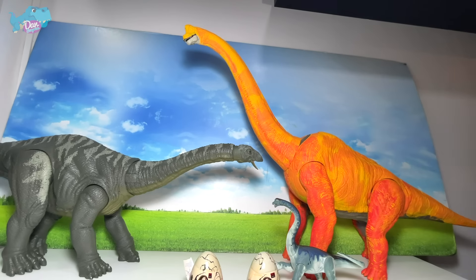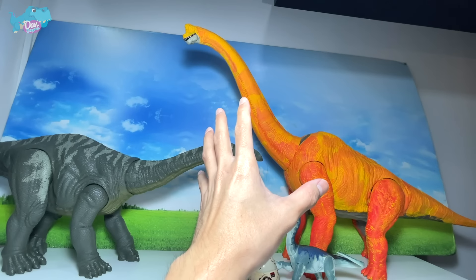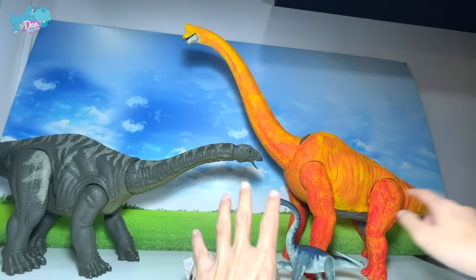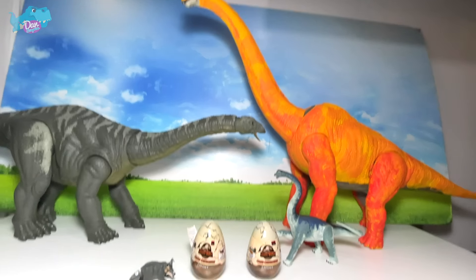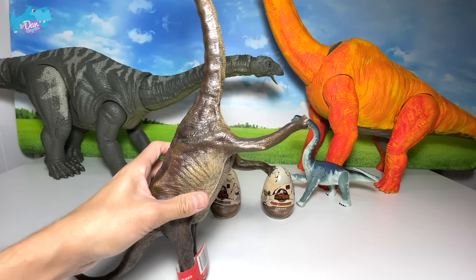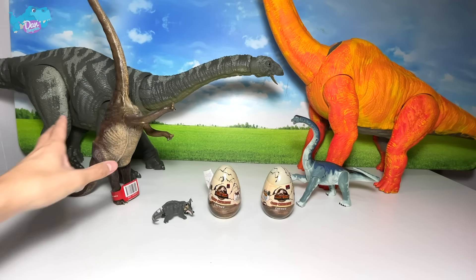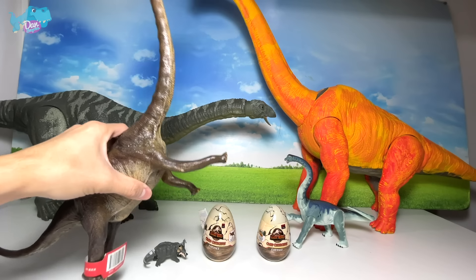I'm basically going to place all our Brachiosaurus on the right-hand side versus our other sauropods. Sauropods are basically long neck dinosaurs. Our very first Brachiosaurus of the day is actually this Jurassic Park 3 Brachiosaurus. The name Brachiosaurus means 'arm lizard' because the two front legs are actually longer than the hind legs.